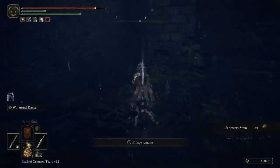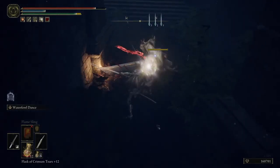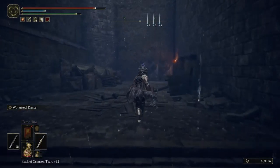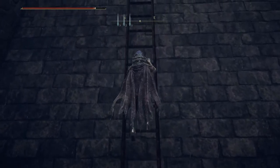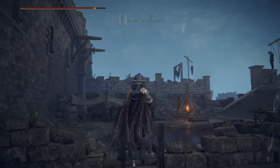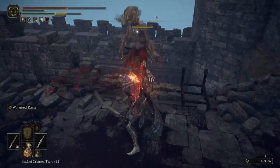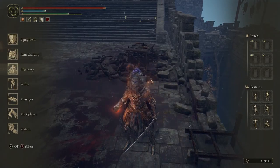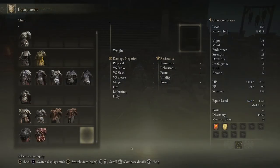I have no clue what to do with Sanctuary Stones. There's also just a pumpkin head here — pumpkin head doesn't work well with what I have. I need to be able to roll properly. I haven't found better equipment than scaled armor. I mean there are better ones but they're much heavier, and I think scaled armor is one of the best armors to have with a dexterity kind of build instead of strength or a fortified build.